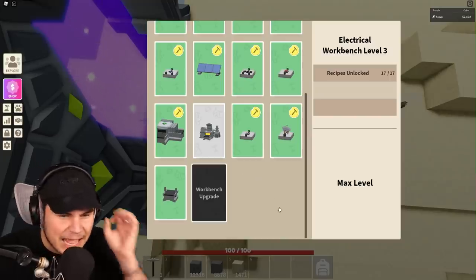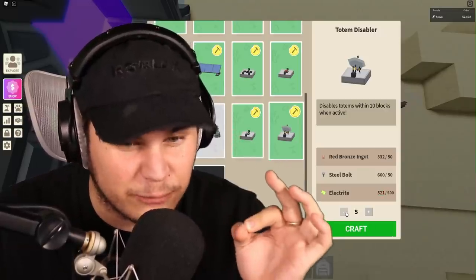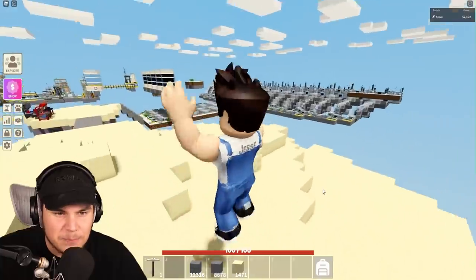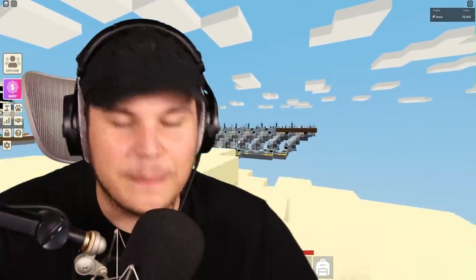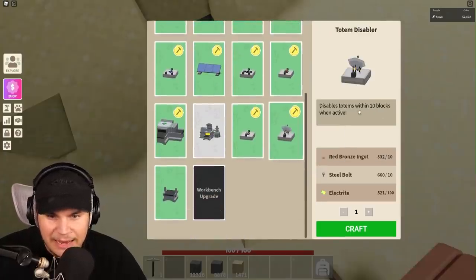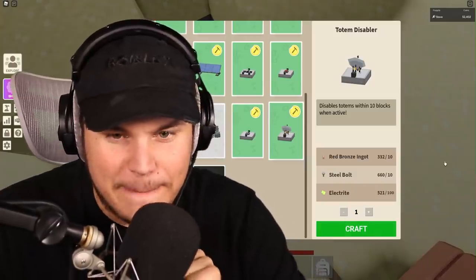The reason I needed it to be that upgraded is because I need myself a bunch of totem disablers, so that way I can absolutely optimize my steel farm. I can disable all the totems if I have to, and these will actually disable everything in a 10-block radius, which is really cool. I'm gonna have to use a bunch of these.